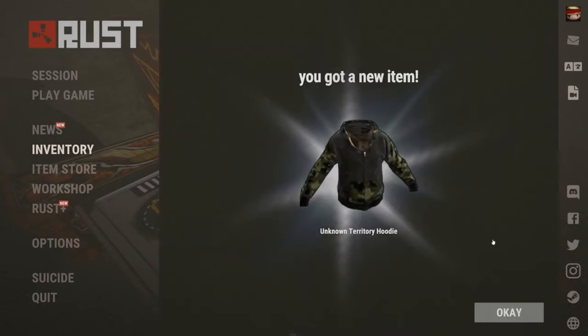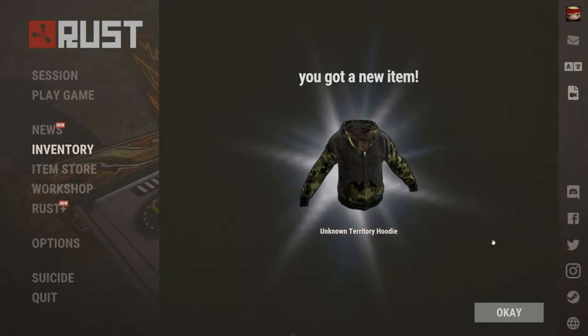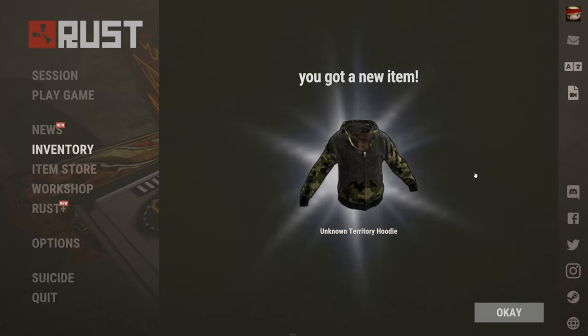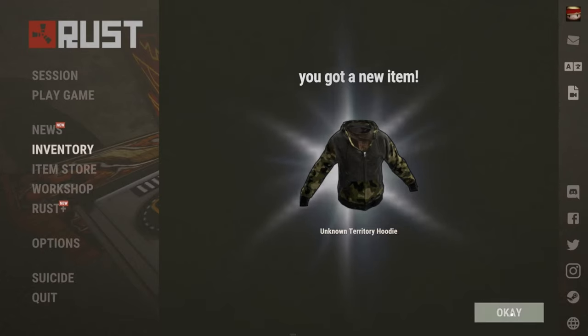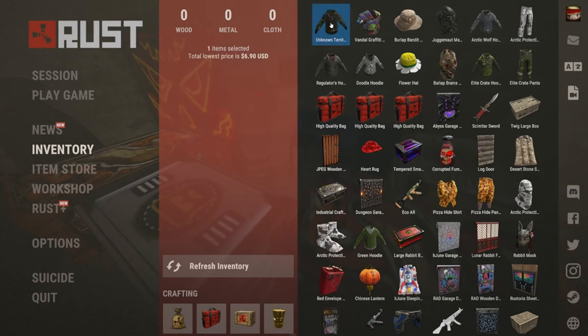We have got the Unknown Territory Hoodie — camo. Looks like I'd actually probably wear that, looks quite nice. Guesses: $6.42, $7, $15 from Mum, $6.43 from Butler. It comes in at $6.90. Why is that worth so much? Probably pay-to-win, technically.